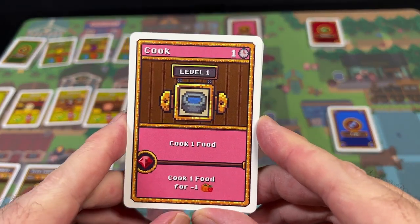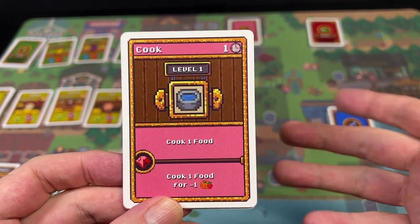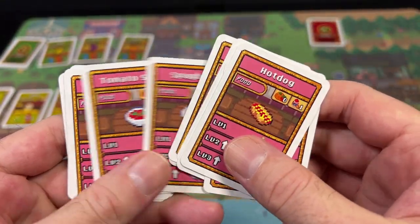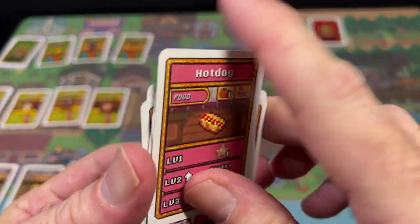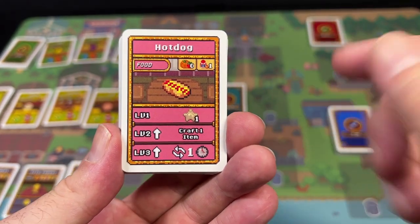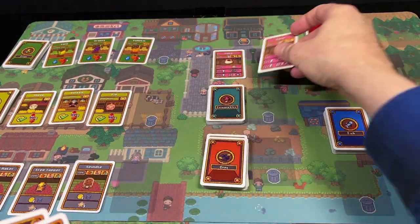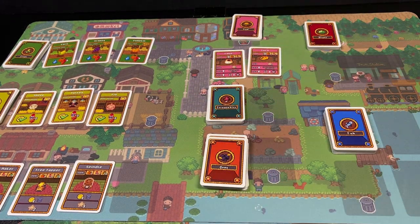The next skill is Cooking, which allows you to take your produce and cook it into meals. The food deck includes different kinds of food like tomato soup, donuts, baked chicken, green tea, tacos, and cake. Depending on the level of your cooking skill — skills do level up, which we'll talk about shortly — you will get certain bonuses when you cook that food. At the beginning of the game there are two different types of food that the village wants cooked.